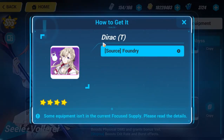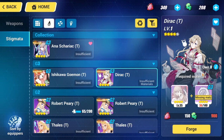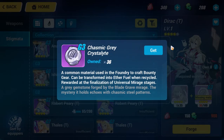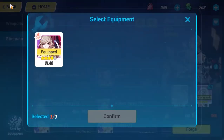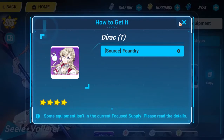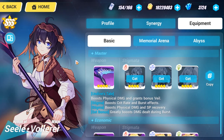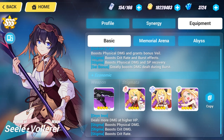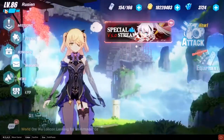Here is her signature stigmata set called Direct. The awesome news is you can actually get the Direct stigmata — the whole set — for free. You just need to collect some materials: Cosmic Grey Crystals and the generation materials. This is the Michelangelo stigmata set, so you can make her really powerful and use her in end game and mid game too. There is also a super free-to-play stigmata set called Marco Polo that you can go for.